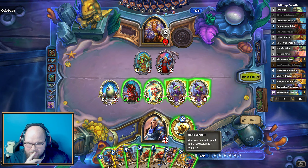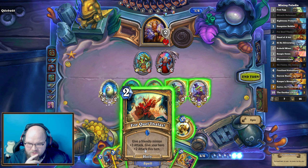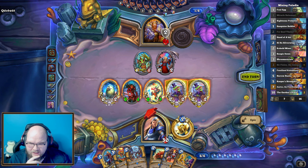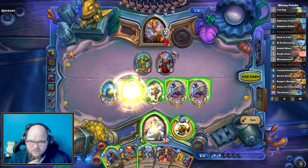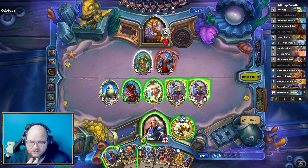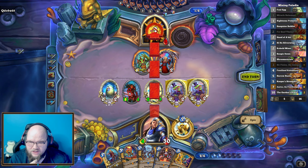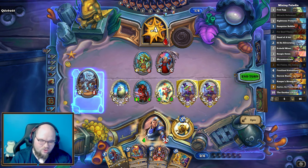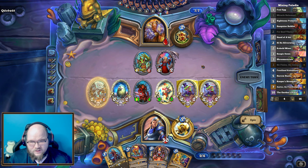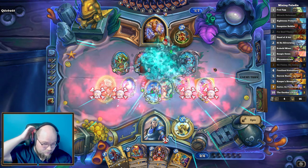We're trying to get them in a spot where they feel like they have to Brawl, hopefully leaving us with a free 3/3. They have not dug at all, and they have the coin — or do they? We had the coin because we coined out the Kaleidosaur. So unless they play the actual natural Brawl — okay, I will take a colossal minion. I don't play mechs though. That gets rid of this. Now we have two, four, six, eleven, twenty-one. That's not good because we don't want to kill our own minions here.